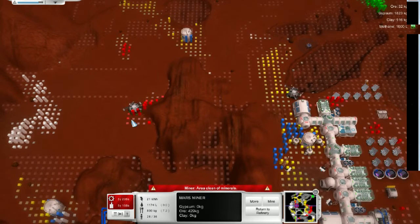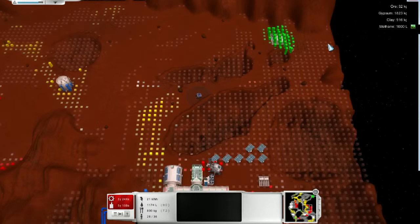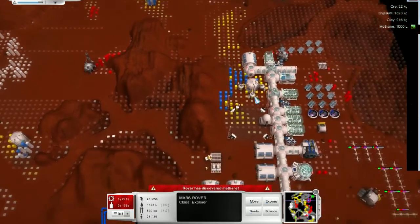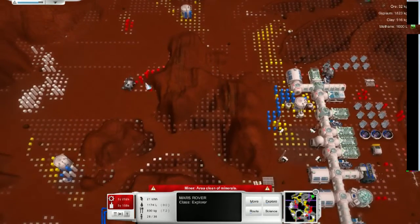You didn't mine what I wanted you to. Can we sneak you in here? Maybe. Yeah, should be fine. You — let's have you go up here. And those rovers definitely need an auto-roam function, something like that. Would you pick up the big spikes of stuff that are right next to you? My god.